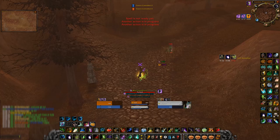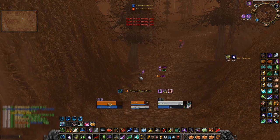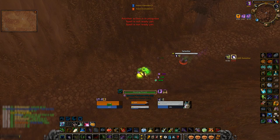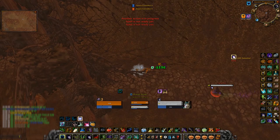Even better than rank 1 dots is rank 1 Rejuvenation, as it's less obvious that it's rank 1. Keeping the priest busy with dispelling is very good for getting them OOM faster. Once they catch on, you can start using max rank spells because they will typically stop dispelling at that point — at least upgrade Insect Swarm while keeping Moonfire at rank 1 to make them think you're still casting low ranks. This is a mind game you'll have to judge based on each priest you're fighting. Some priests don't dispel at all while others dispel absolutely everything.